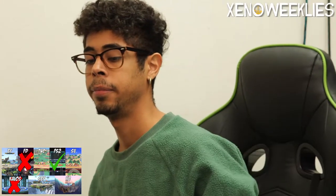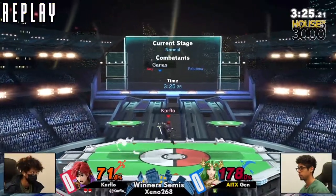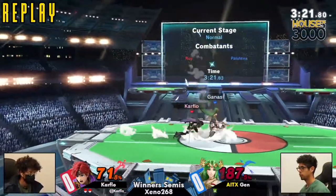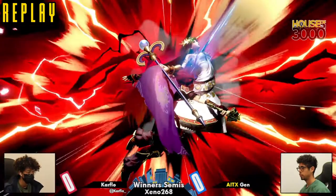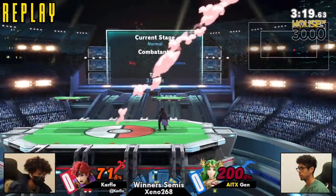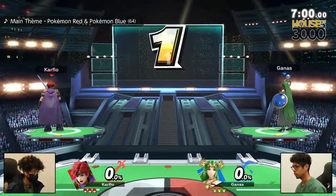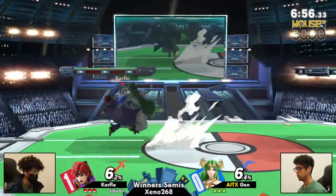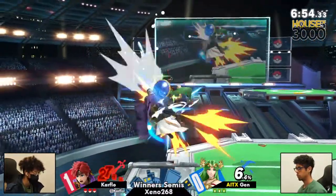Carfo is playing with aggression with player knowledge in mind — playing with overshoots, playing with double jump reads — which has been really big thus far in catching Jens in disadvantage.